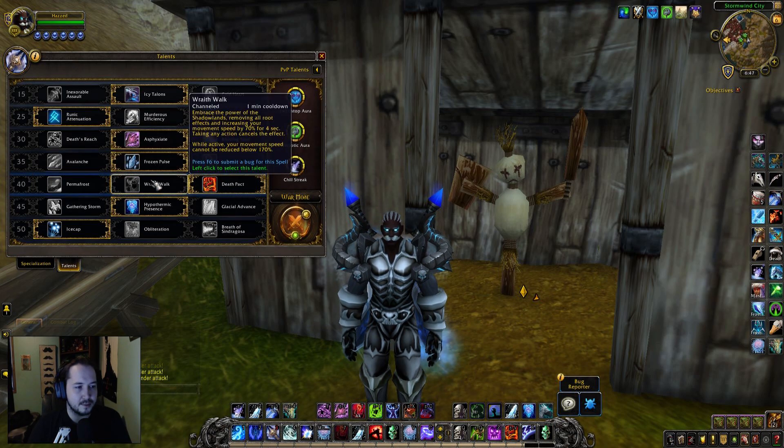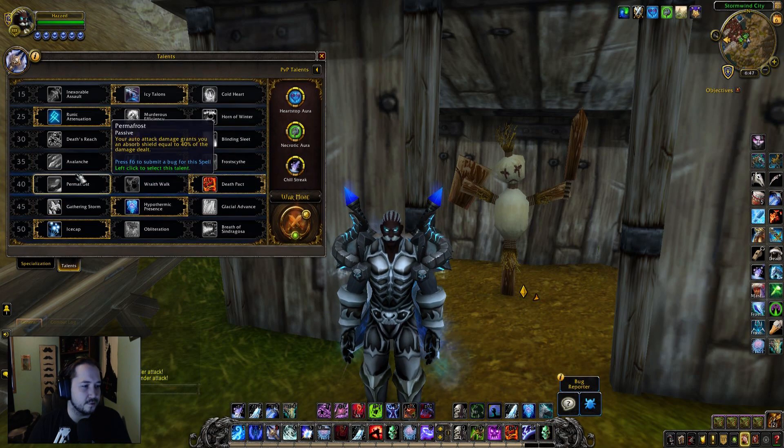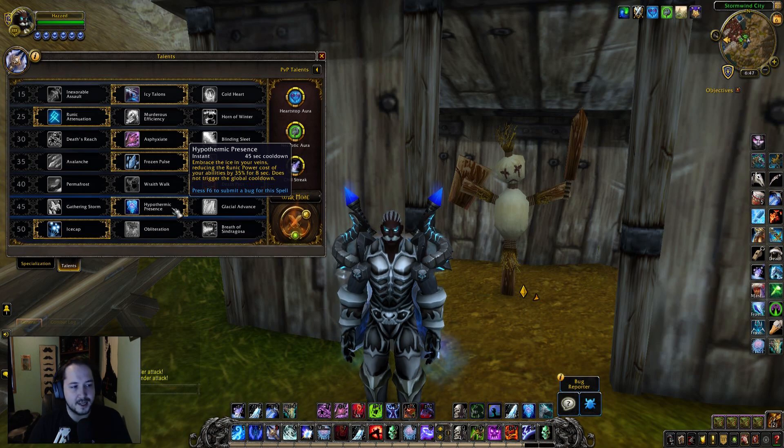For level 40 talents: Death Pact or Wraith Walk — completely interchangeable. For level 45 talents we're going to be running Hypothermic Presence, which is very important for this burst build and provides an avenue around using a two-hander for massive burst damage. Now Hypothermic Presence is currently bugged so you can't use it, but even without it this spec is still capable of doing really high damage — we're seeing over 10k hits constantly on a target.